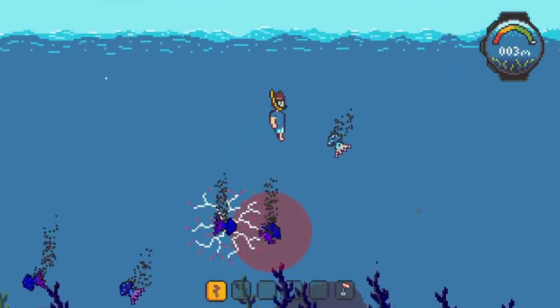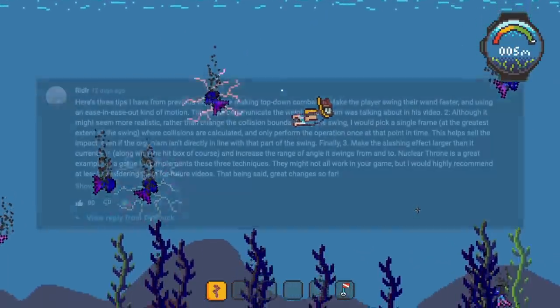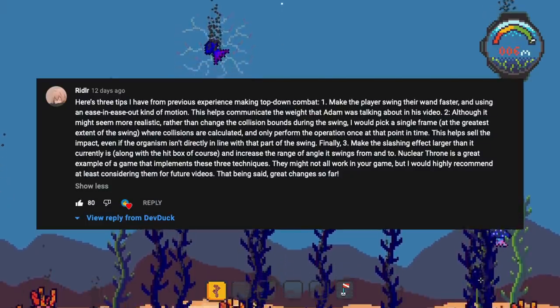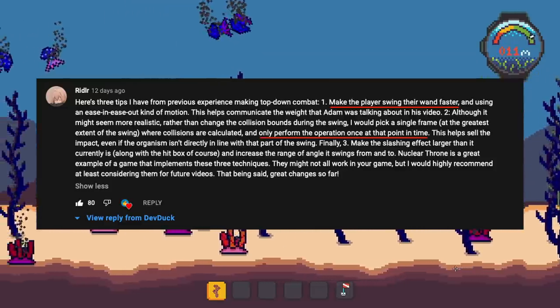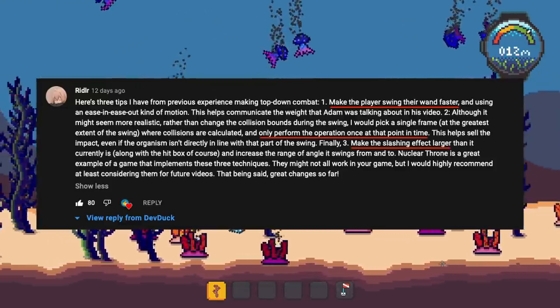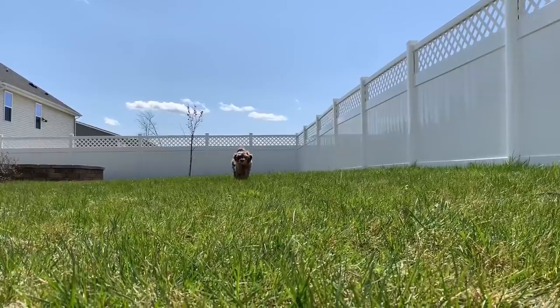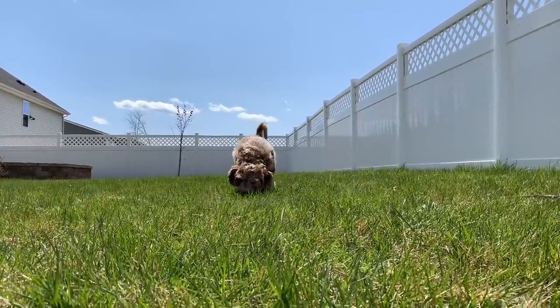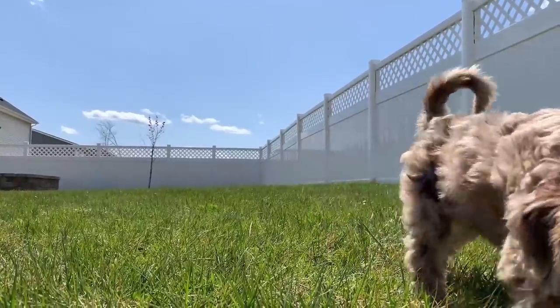Riddler commented three quick tweaks that could help improve the feel of swinging the coral wand. First, speed up the animation. Second, only activate collision at the frame that represents the apex of the swing. And finally, make the slash a bit bigger. Those seem like some very reasonable and quick changes, so I'm going to try and knock those out now while Moose is snoozing and try to work out a plan for the rest of the evening and weekend.